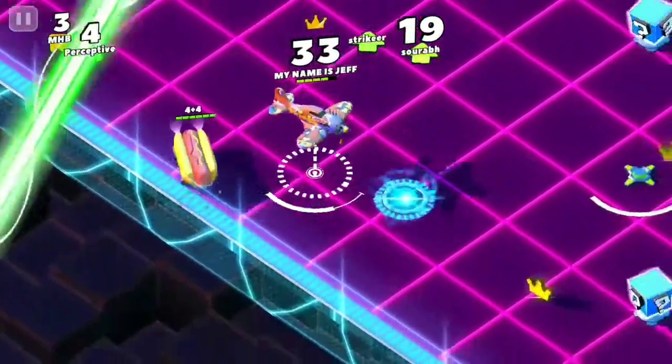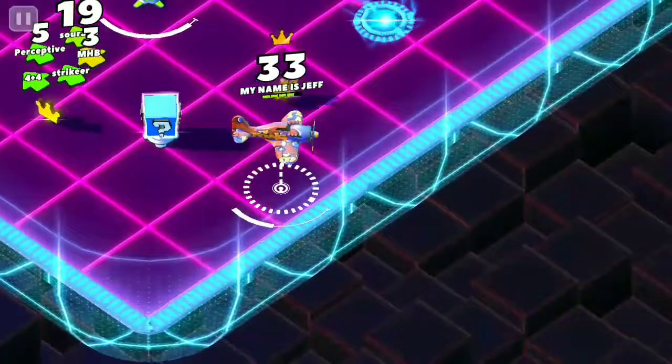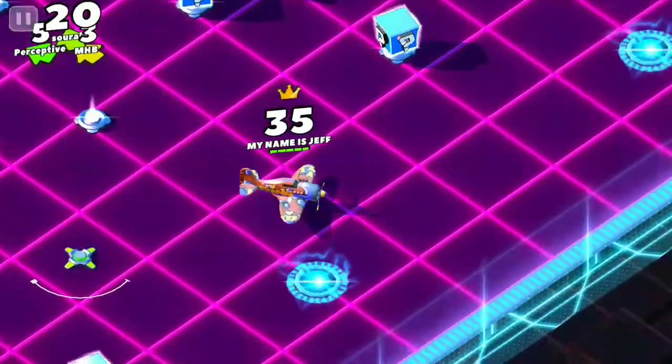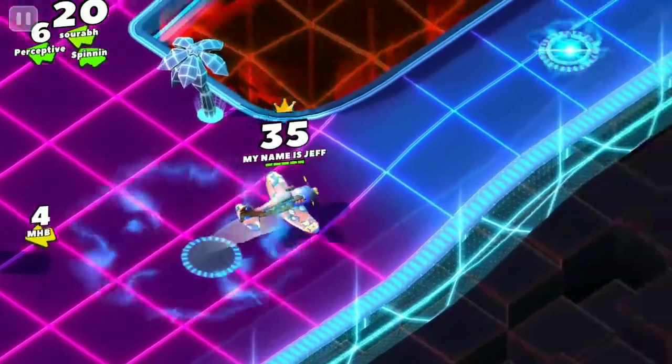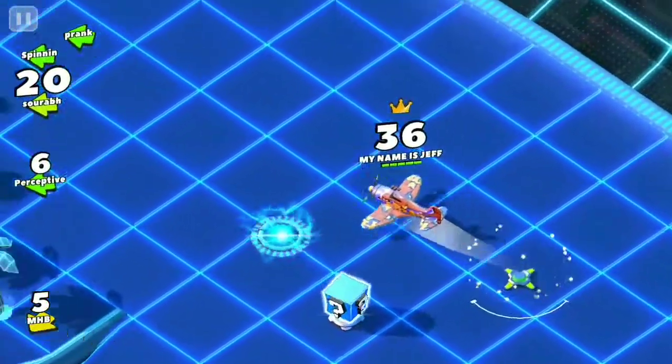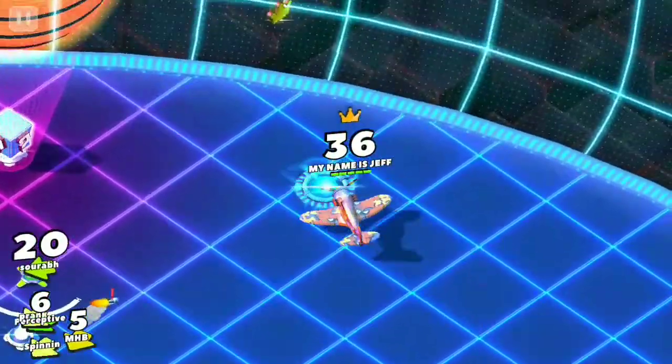Just run from everybody and get one or two crowns that you can, then you will be able to go up to a higher level. Always go for a kill if you see a guy with really really low health — you can kill a guy with very very small health pretty easily.